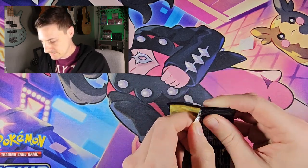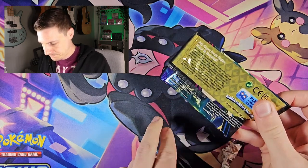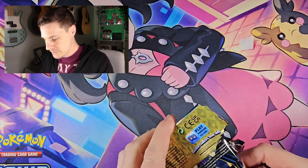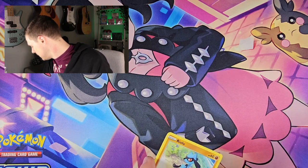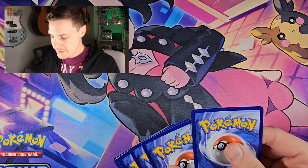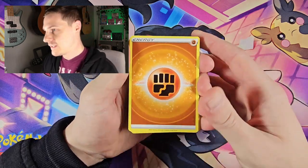I can get into the pack and it's just ripped on me. Here we go. If anyone's waiting for the code card I will show that at the end. We're going old-generation pack trick — four from the back, let's go. Fighting energy, let's see what we can get.